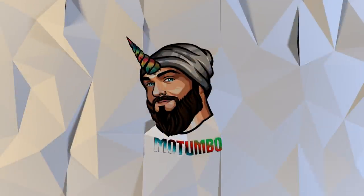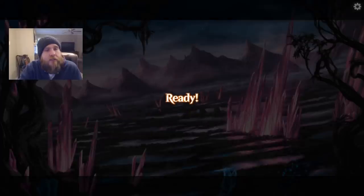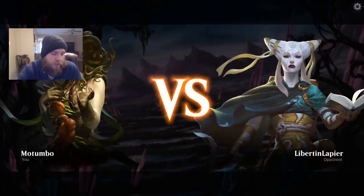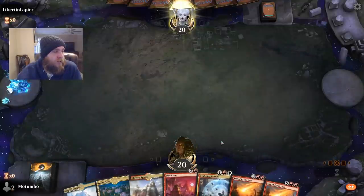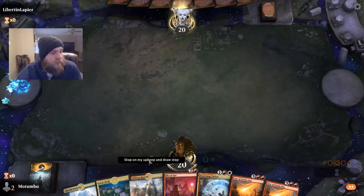You know they're desperate when they just start casting things that don't do anything. Since we had that early concede earlier — that less-than-two-minute game — we're going to try to grab one more real quick. This hand has potential if we draw a land.